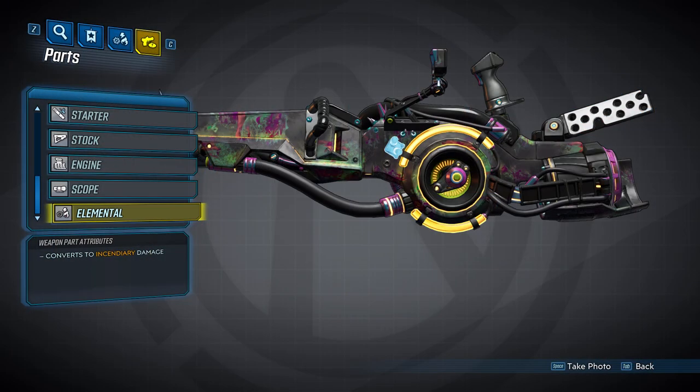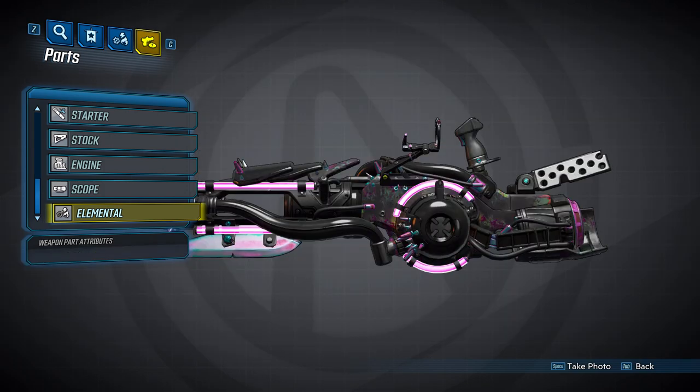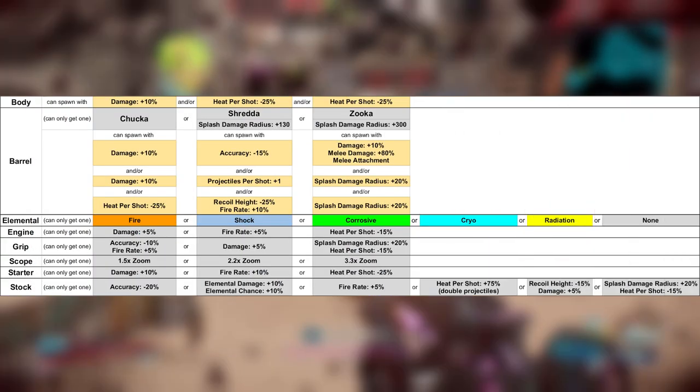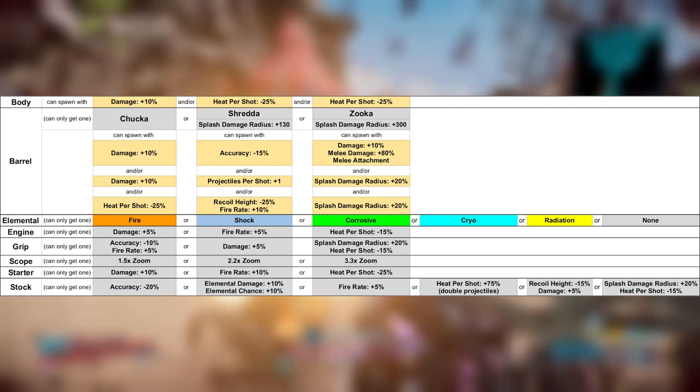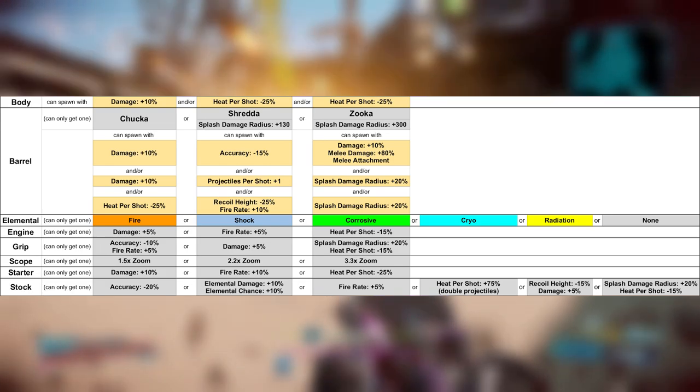Finally, we come to the elements. COV heavy weapons can spawn in all five elements — these being fire, shock, corrosive, cryo, and radiation. Even if you get a gun with no element, the gun can still have an elemental part. However, the Chukka will always have an element. In case you guys want to try and memorize this stuff, here's a table to help you out. This and information for other weapons can be found in the spreadsheet linked below in the description.